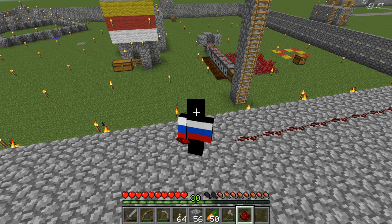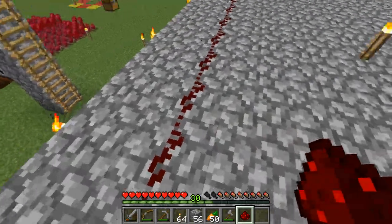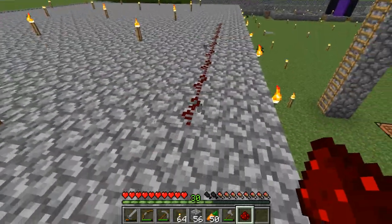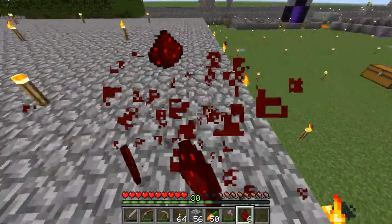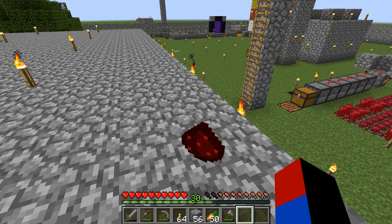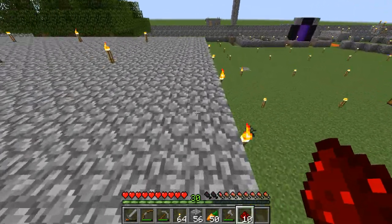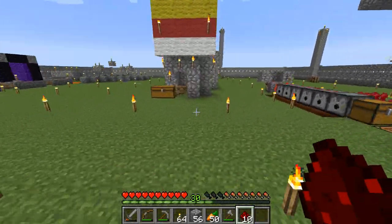Hello, this is Minecralix here, and welcome to episode 22 of Minecraft Vanilla Superflat Survival. You have probably noticed that right here I have tons of redstone with me. And as you can see, we have 10 redstone, and you know what that means — we can make a fully automatic AFK cobblestone generator.